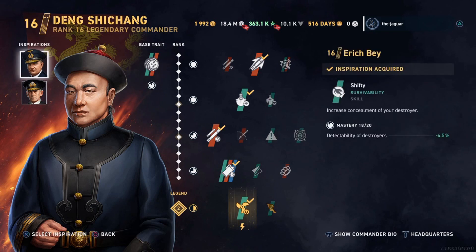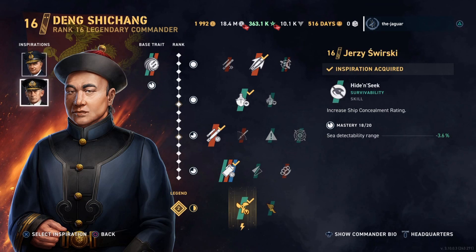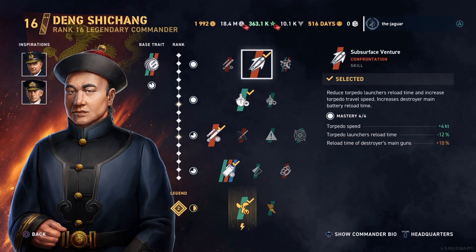As for inspirations, I have a double concealment setup here with Eric Bay. Shifty increases the concealment of your destroyer, and then Jersey Swirsky with Hide and Seek increases the ship concealment rating.